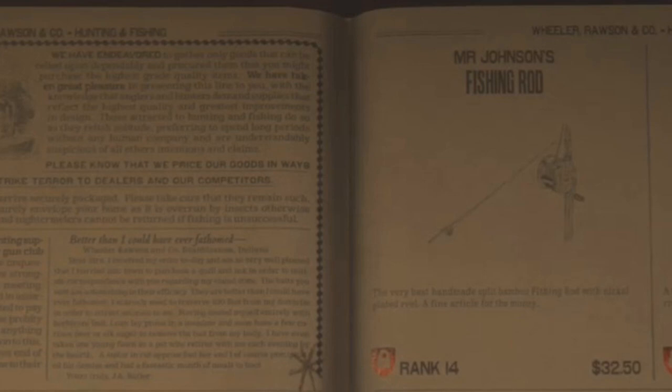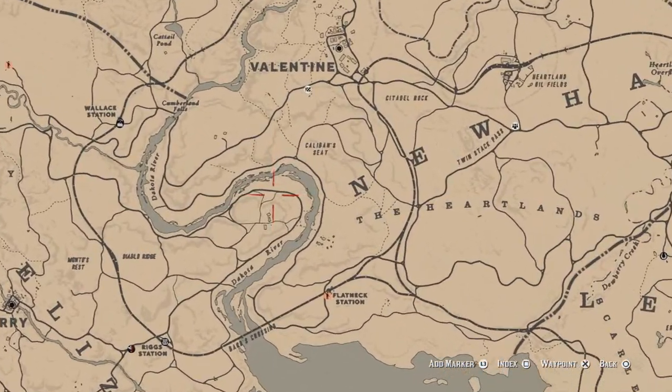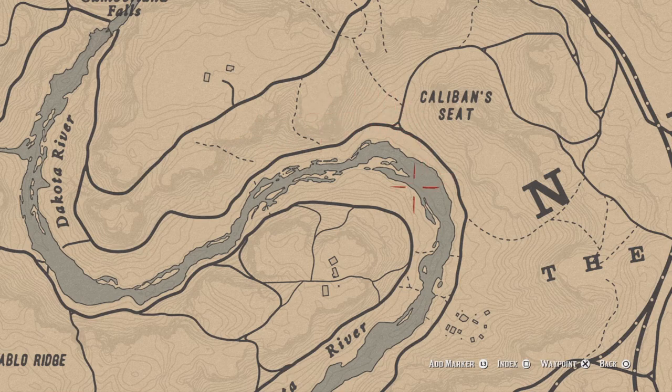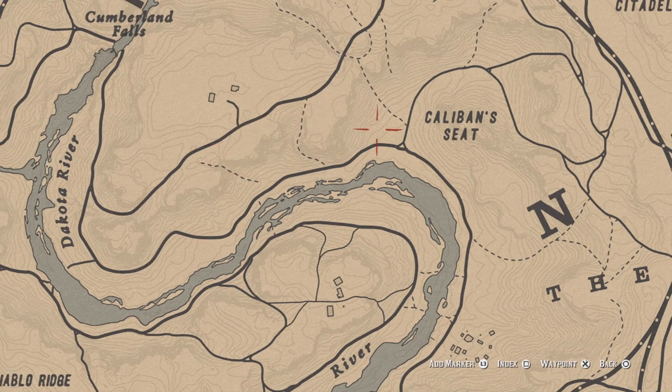But once you finally do have that, you don't actually have to purchase any bait. You can just straight head down to the Dakota River where you can find all kinds of small fish, and simply make sure that you use cheese bait in order to catch all these easy small fish.